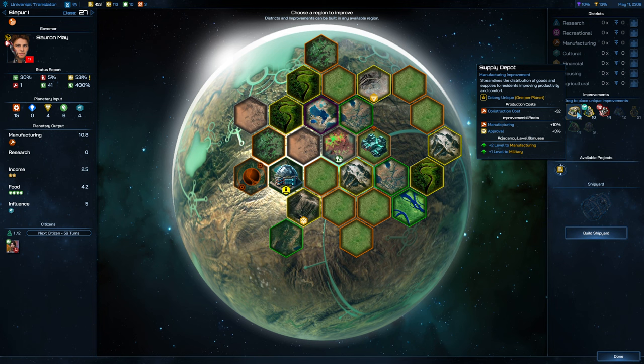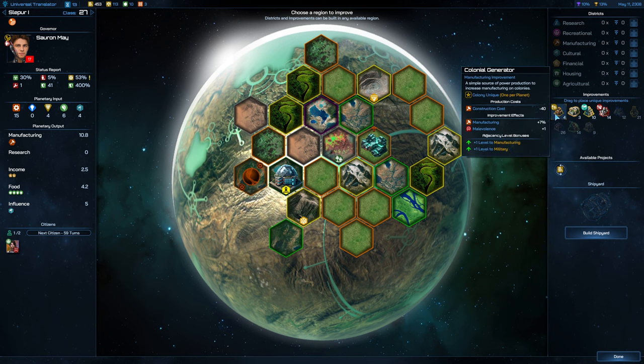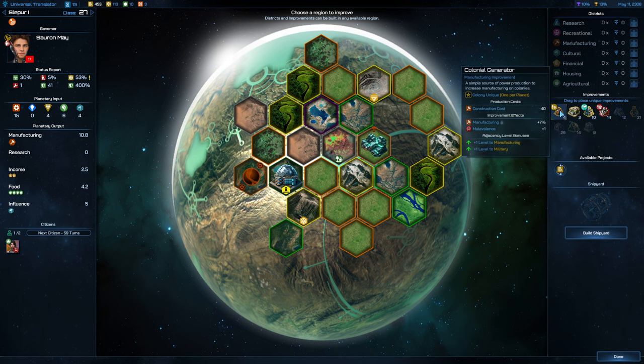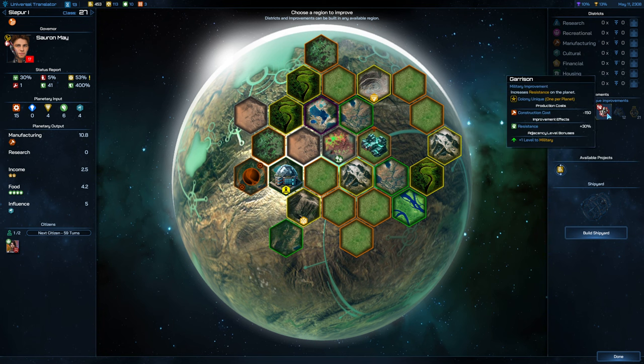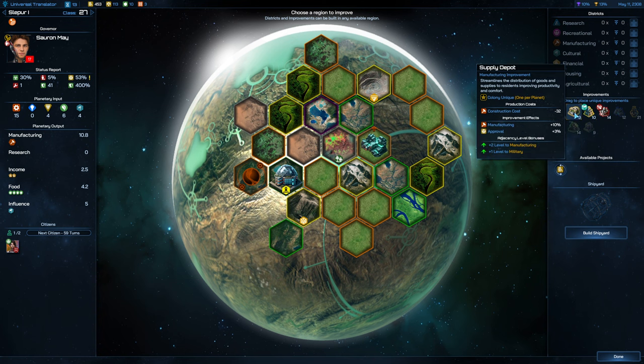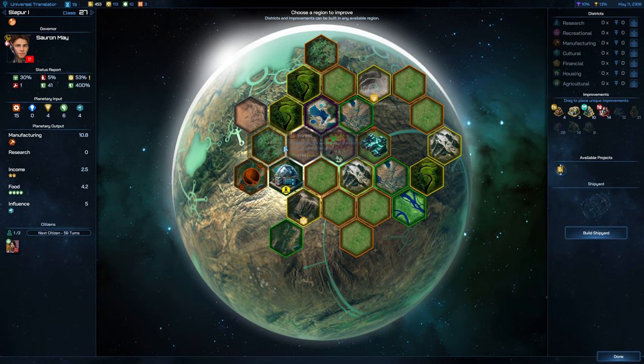Supply Depot — streamlines the distribution of goods and supplies to residents, improving productivity and comfort. This is going to further raise manufacturing and approval. We've also got the Colonial Generator which gives manufacturing and malevolence, and a Garrison that gives military. We probably want to get the Supply Depot first to increase approval — plus one to manufacturing and one to military.